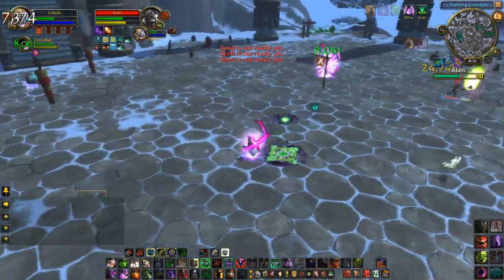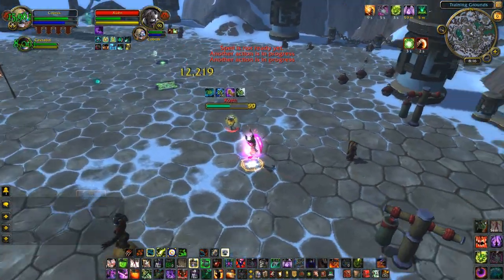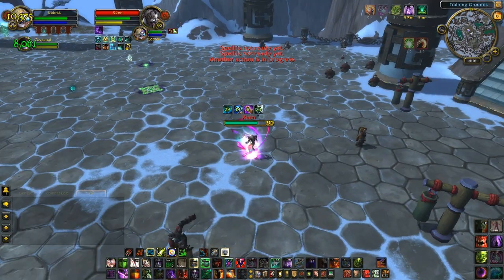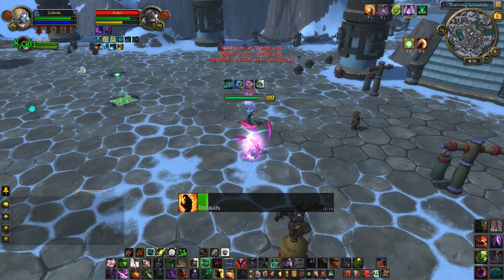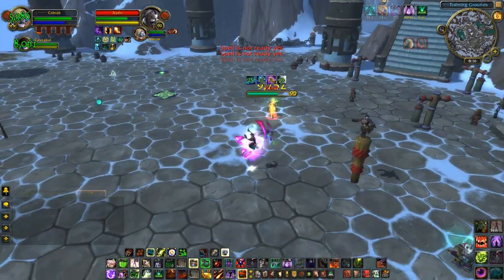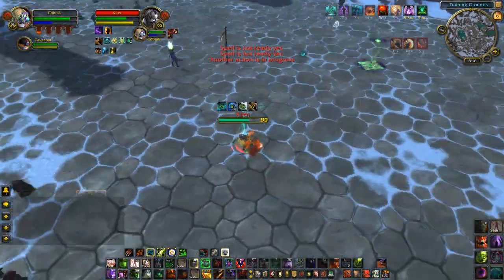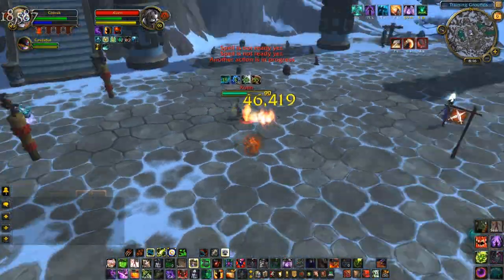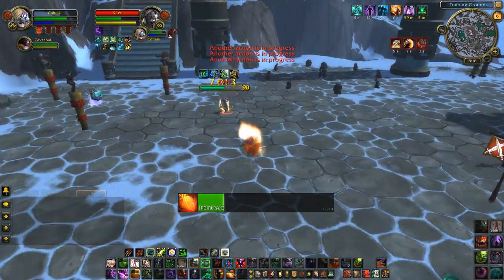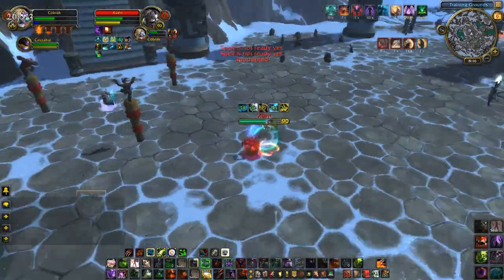Not all is lost — I do have my control cooldowns coming back up already and I still have a Dark Soul to use. But then I do this: it was more of a Howl of mild dismay than a Howl of Terror. If I had just waited a few more seconds this Howl would have been full, probably forcing a trinket or a Nimble Brew, or I could have used Blood Horror or Shadow Fury first. As a result of my lack of control, this Dark Soul is destined to not deal enough damage to really scare Zwen.